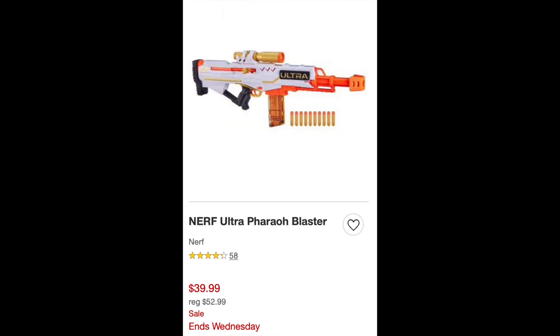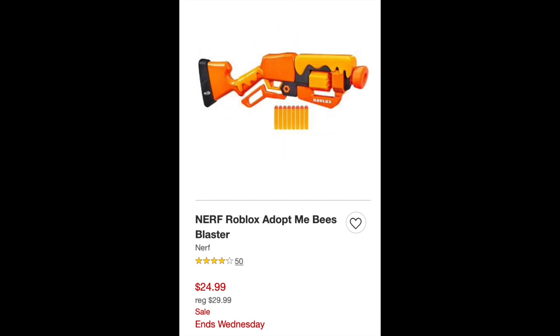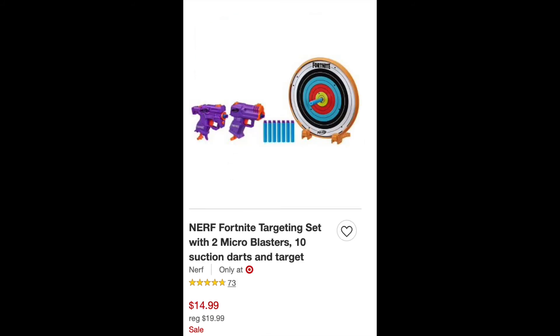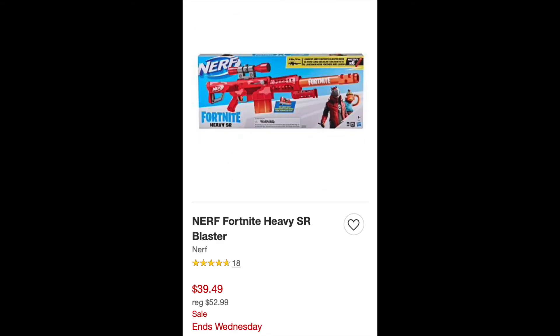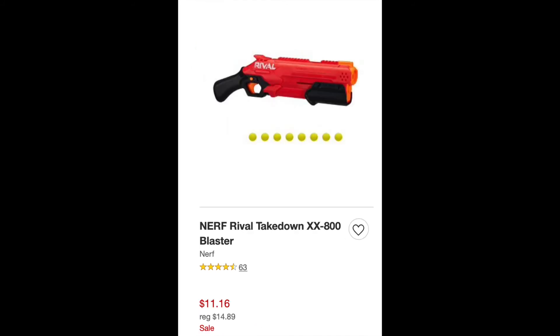The Ultra Pharaoh is on sale for $39.99. The Triceroblast is on sale for $15.99. The Adopt Me Bees is on sale for $24.99. The 6-SH is on sale for $15.99. The Fortnite targeting set is on sale for $14.99. The Fortnite Heavy SR is on sale for $39.49. The Echo CS10 is on sale for $20.99, and the Takedown is on sale for $11.16. We aren't even done with a single page and there are three pages for Target.